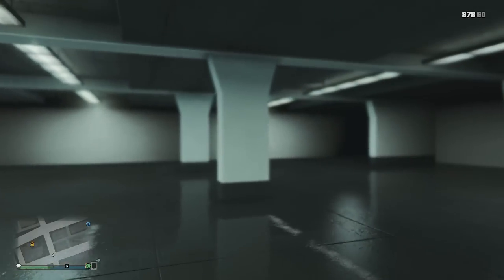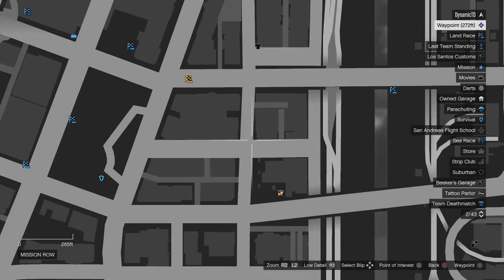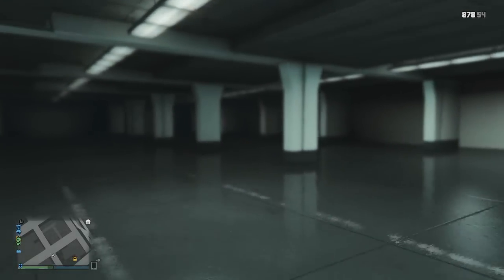If you land there perfectly and switch into first-person mode, you will now be inside the secret garage itself. This is one of those pretty cool locations — I'm sorry I can't explain it any better; just follow the mini-map.